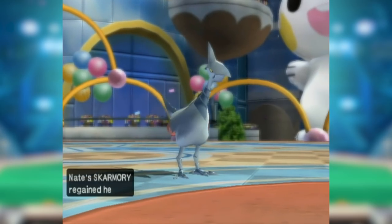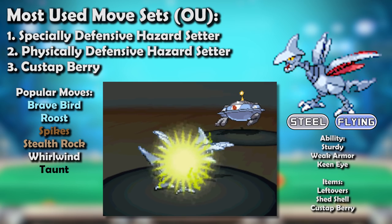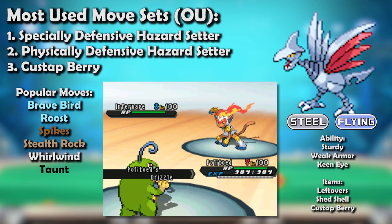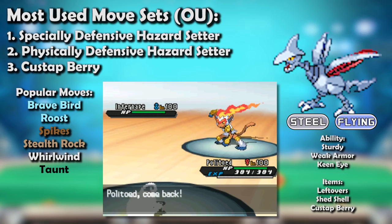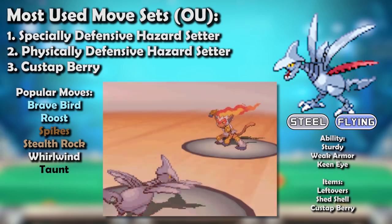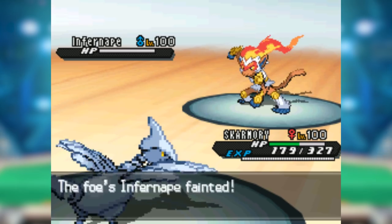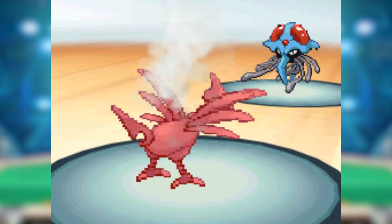Gen 5 gave Skarmory a real ability in Sturdy, now acting as a free Focus Sash. While it had new competition in Ferrothorn for the premier Spike setter role, Skarmory's Ground immunity kept it relevant. Much of Gen 5 was played in Rain or Sand, both of which benefited Skarmory immensely. The influx of Fighting types in Gen 5 also meant Skarmory's Brave Bird was a very real offensive threat to teams. The Taunt and specially defensive sets both stuck around, with special defense investment helping against bulky Water types common in Rain.